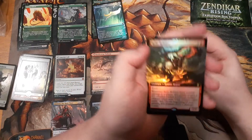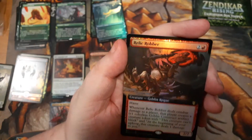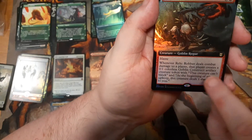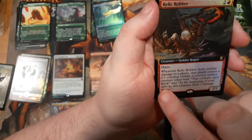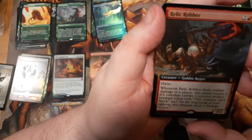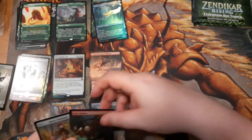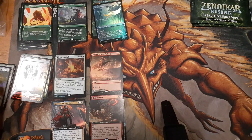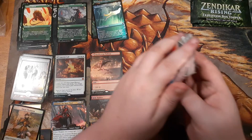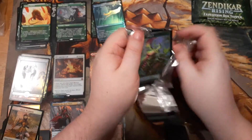A foil showcase and a foil extended art rare — this is a weird one. It gives opponents stuff: whenever you deal damage to a player, that player creates a goblin construct artifact creature token. This creature can't block, and at the beginning of your upkeep this creature deals one damage to you. Weird — I might play it in Zantia or something like that, but wild.